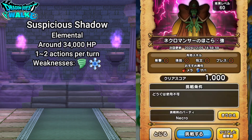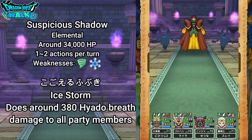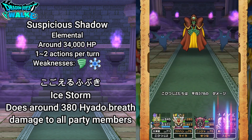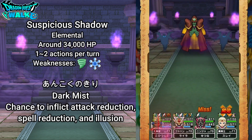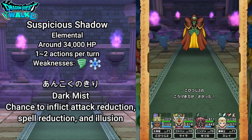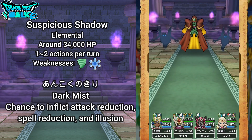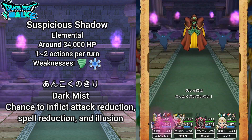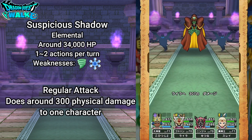Now for the suspicious shadow enemies: these are elementals with around 34,000 HP and one to two actions per turn. Weaknesses are Bagi and Hiado. Their biggest ability is Kogoyeru Fubuki — Ice Storm — dealing around 380 Hiado breath damage to all party members. They also have Mahiado for around 270 Hiado spell damage to all characters, Ankoku no Kiri — Dark Mist — which can inflict attack reduction, spell reduction, and illusion, and a regular attack doing around 300 physical damage to one character.